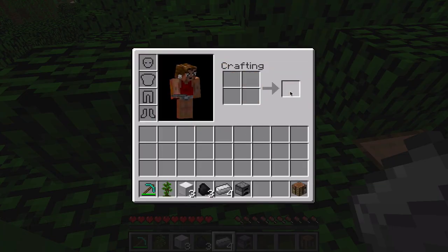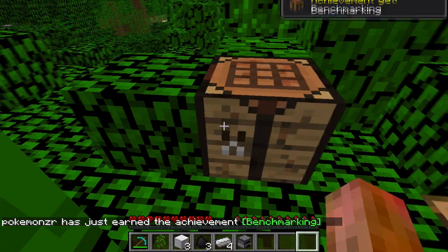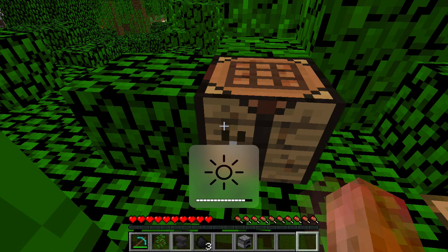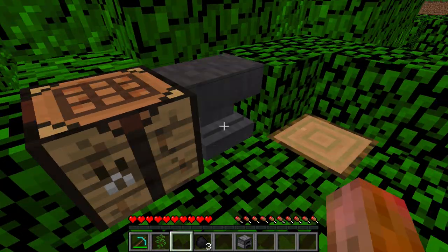Out of jungle wood, we're going to make a crafting table. Plop down your crafting table and we're going to make an anvil. You should know how to make an anvil — if not, you're a freaking noob. Anvil down. There's our anvil.